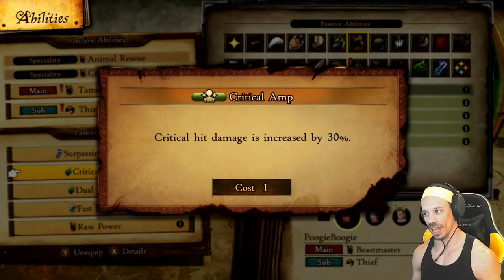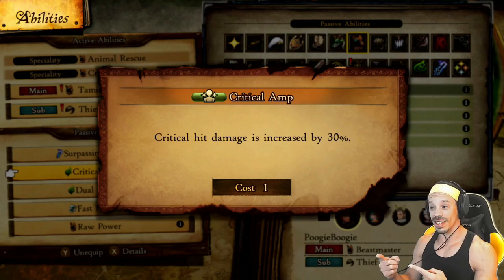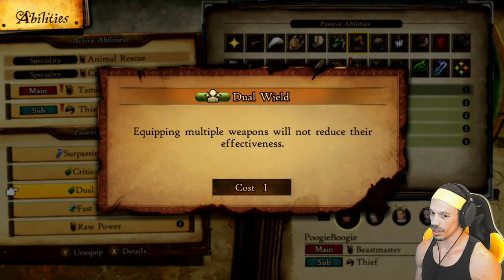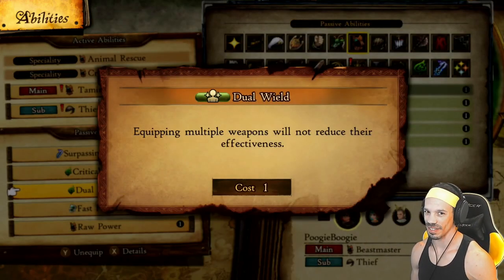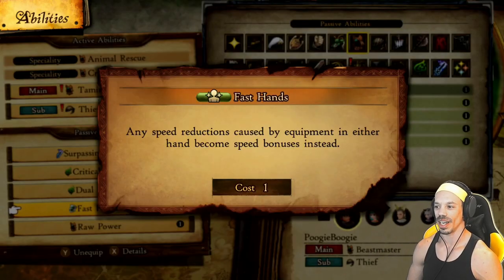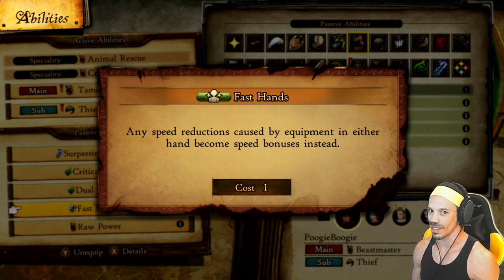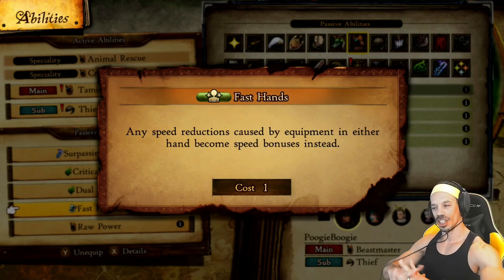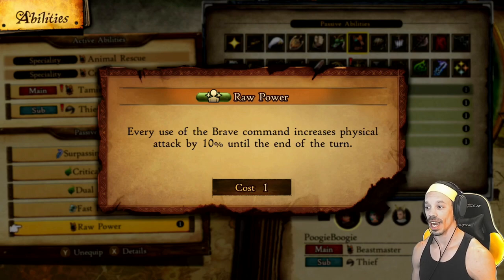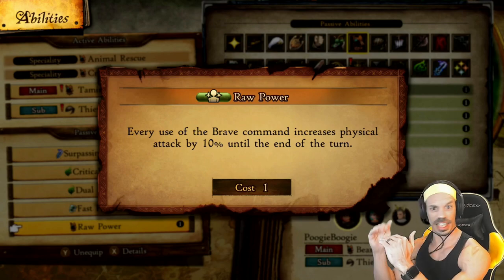Next, I use Phantom's Critical Amp — critical hit damage is increased by 30%, ensuring that we inflict massive damage. I also like to use Phantom's Dual Wield — equipping multiple weapons will not reduce their effectiveness, meaning you have full damage on each weapon you equip, greatly increasing your attack power. I also like to use Shield Master's Fast Hands — any speed reductions caused by equipment in either hand become speed bonuses instead. For the fifth slot, I like to use Raw Power — every use of the Brave Command increases physical attack by 10% until the end of the turn. So we're just stacking damage on damage, like a damage sandwich.